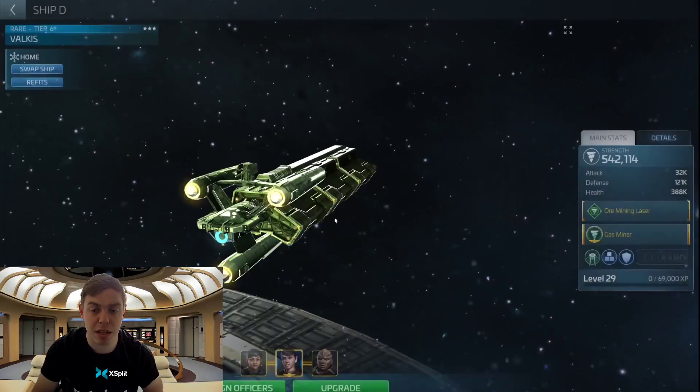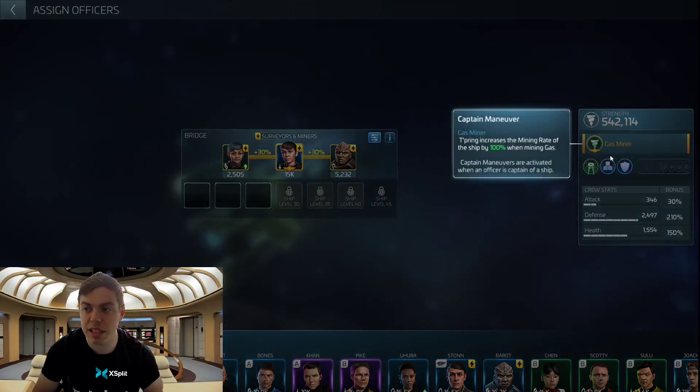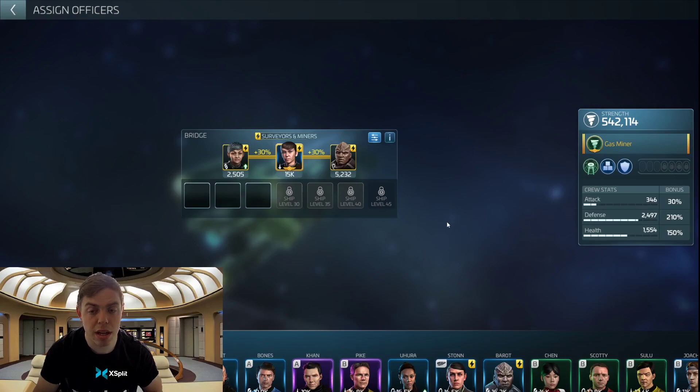That is incredibly good. She had a 40% base, and she's then getting an extra 60% from the two officers combined, so her mining rate goes up for gas to 100%. That doesn't matter what ship she is on — that is a flat 100% better mining speed overall, which is incredibly good for gas. And again, that doesn't matter whether it's G2, G3, G4, or G5 gas. It'll just be gas in general, and that's the type of thing you want to aim for.